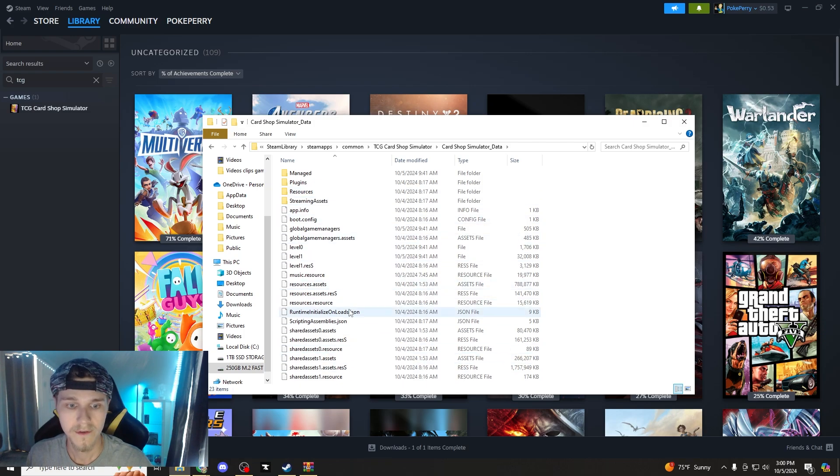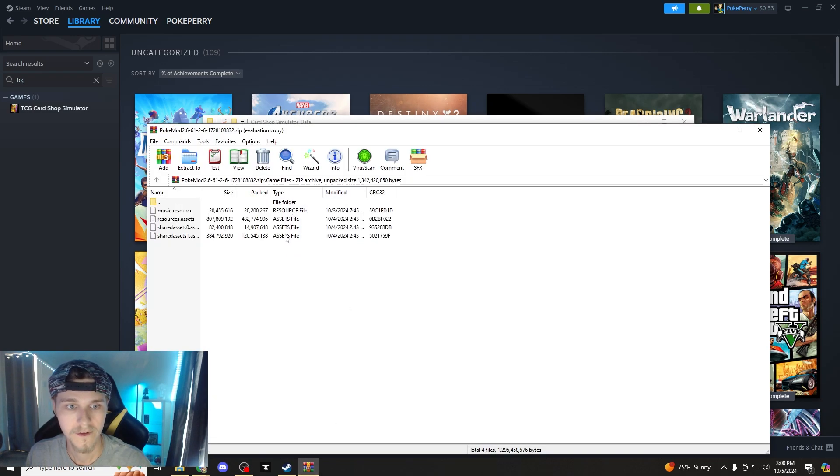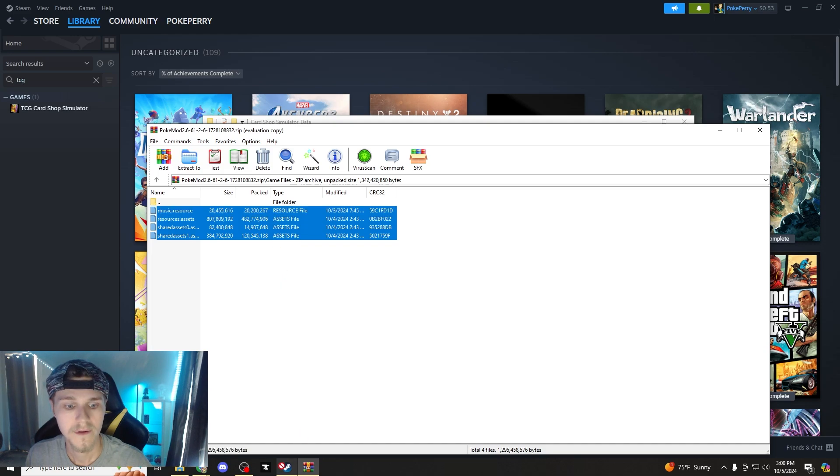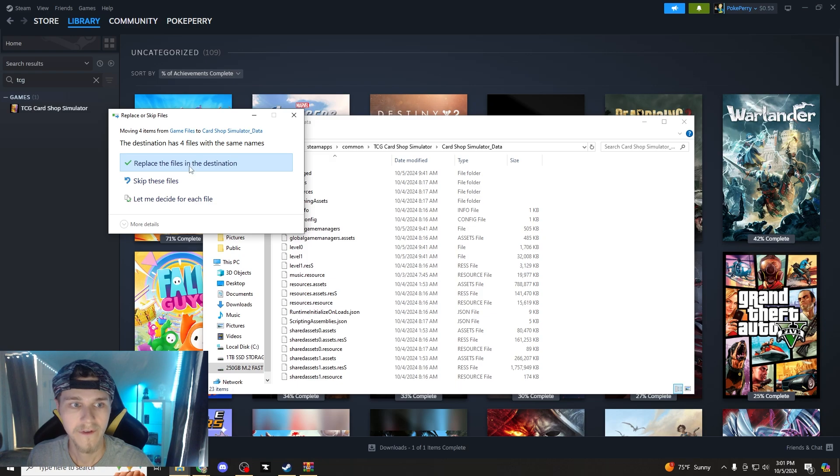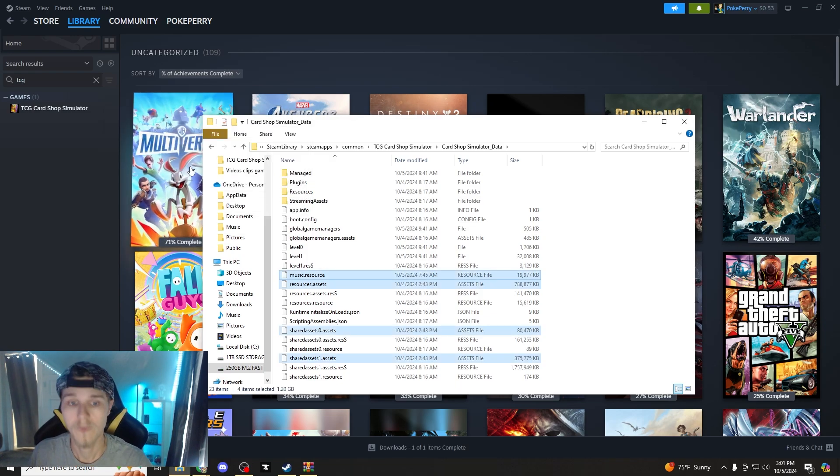You will see all the assets here. It's just a quick copy and paste — drag these right into the other folder. Now it's extracting. Replace the files — yes, always check yes. Replace the files.